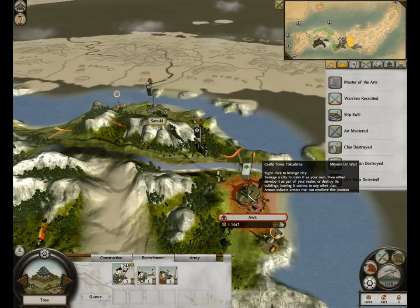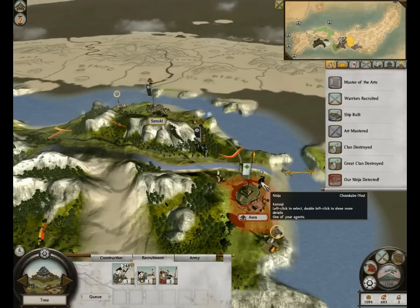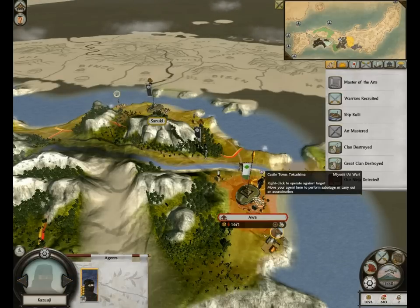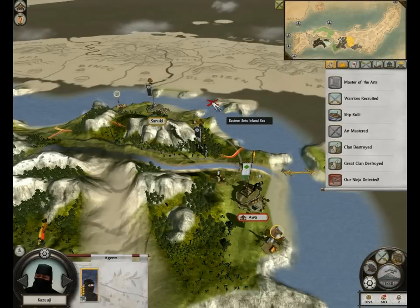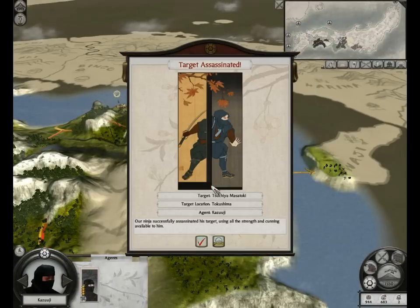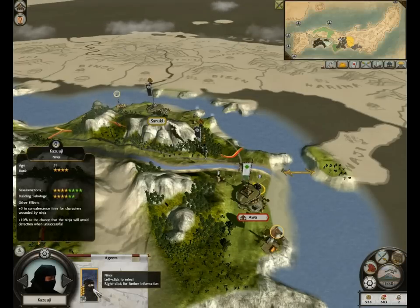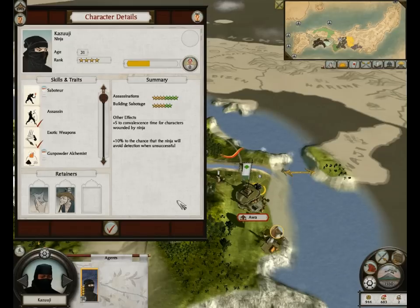Looks like the guys have moved all their units into the castle, so I'm gonna see if I can assassinate their last general. It succeeded. Damn, my ninja is on a roll. I think I'm gonna call him Butter. Butter? Butter — because he's on a roll. Oh, that's good. I love that stupid joke, not gonna lie.